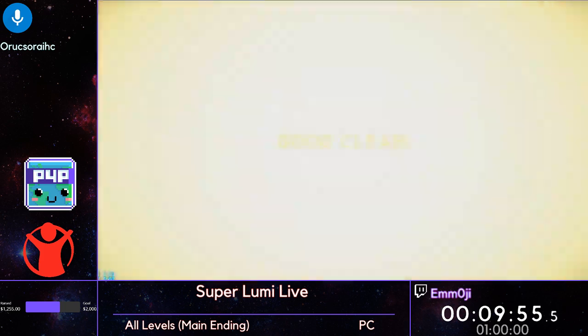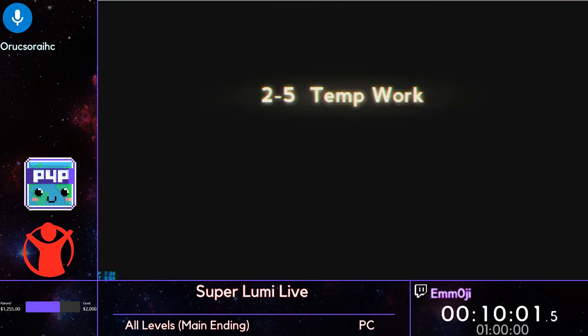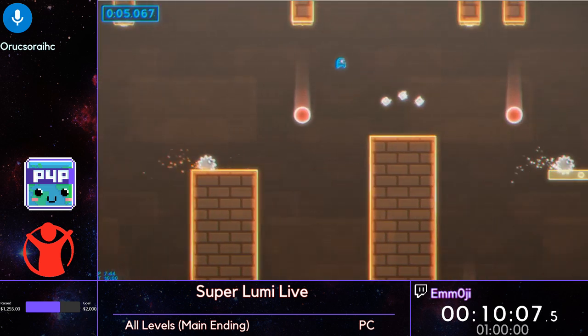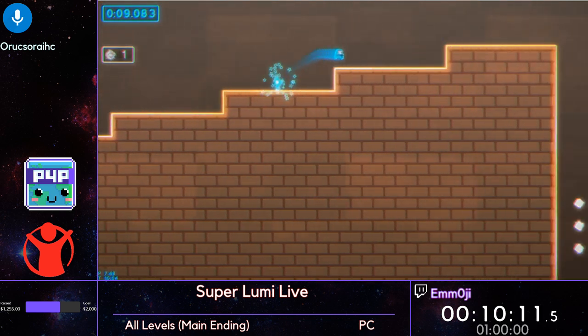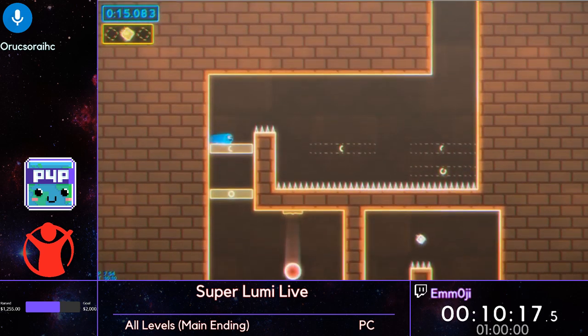Right there is a really nice skip at the end of that level where you can just skip the climb at the very end. It saves roughly four to five seconds versus the slow fall down. And now we're into 2-5. This level's main thing is these beige disappearing platforms.